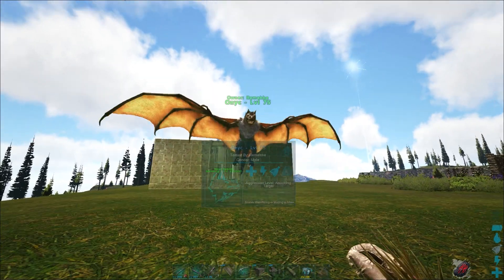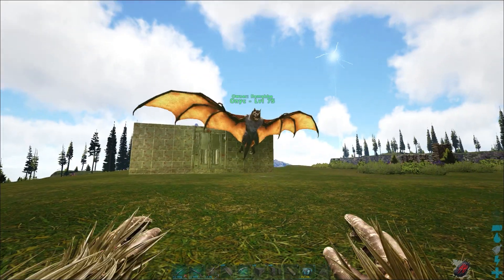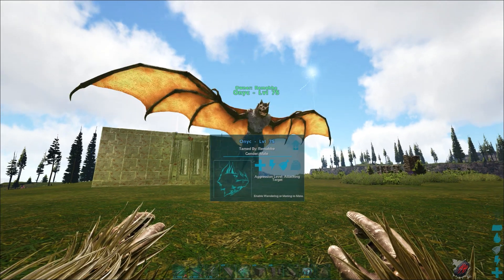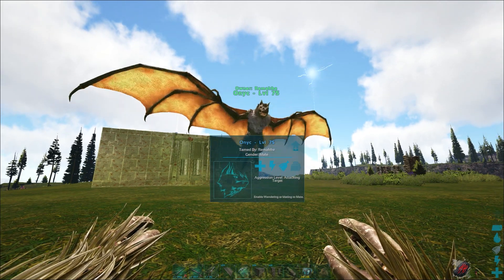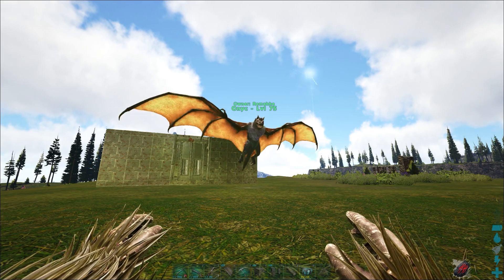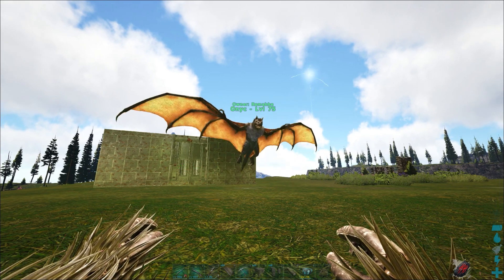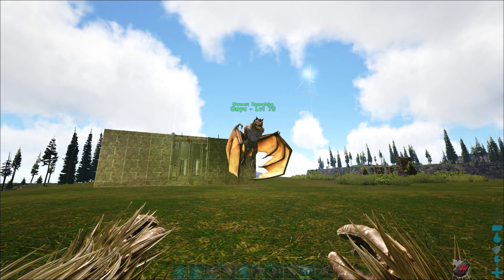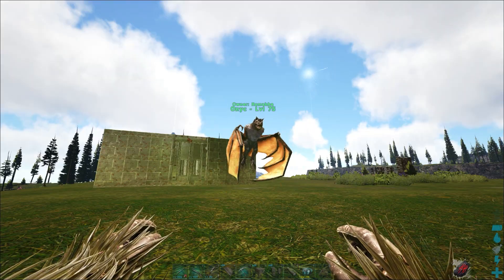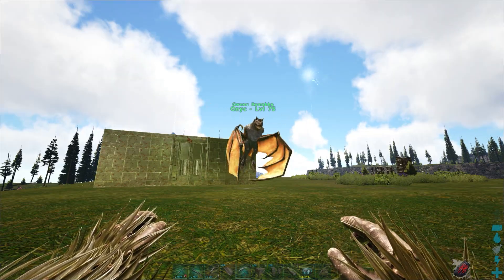Let's talk about the abilities of the Onik. He doesn't have any special abilities, but he's also called Armor Breaker or Armor Destroyer since his damage is very, very strong, especially on targets with armor or players with strong armor — he can just delete the armor very quickly. Often people just put them in their base on aggressive, and if someone comes in, the Onik or a swarm of them just destroys them.